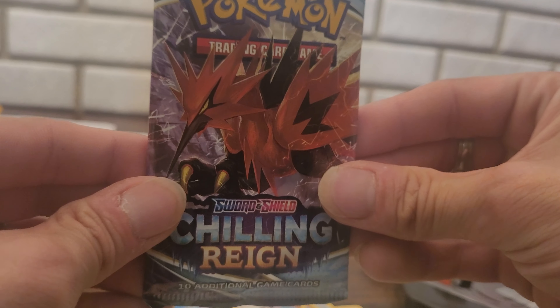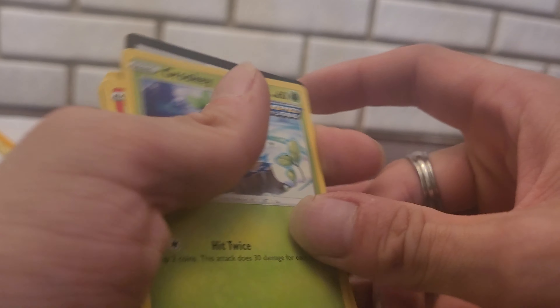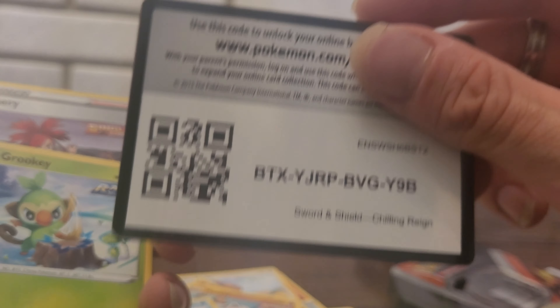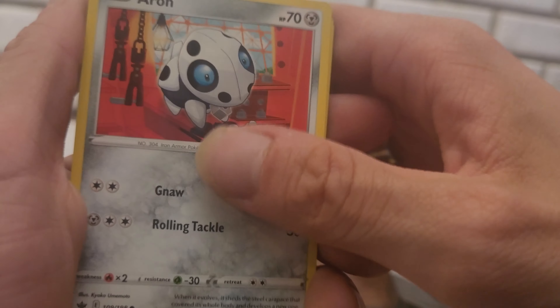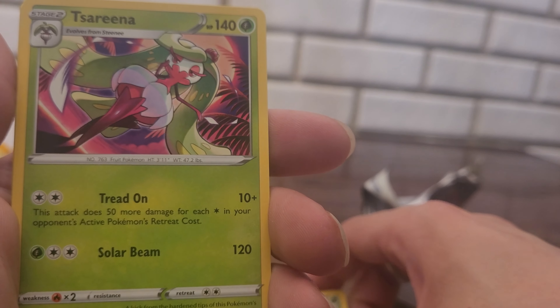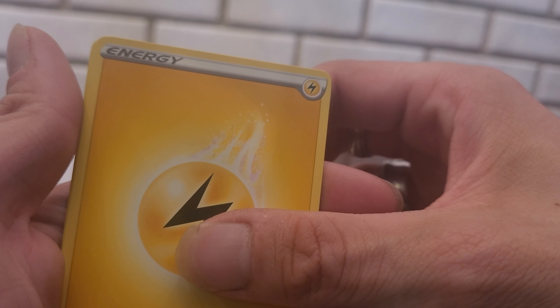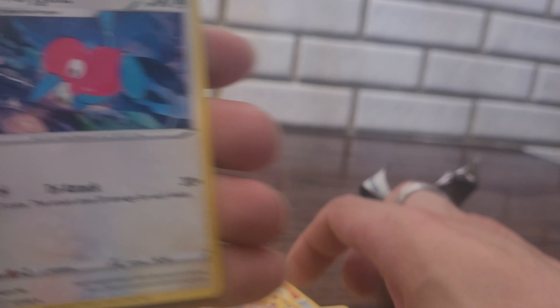Now we got Chilling Reign. I've been saying that we're not doing very well in this opening. Here's another code card. We got Rookidee, Scorbunny, Arrokuda, Snorunt, Venipede, Steenee, Serena - okay, so if I was doing a competitive deck, that would be a pretty good pull. We got Electric Energy, Porygon2, Kakuna, Flannery - and that's it.